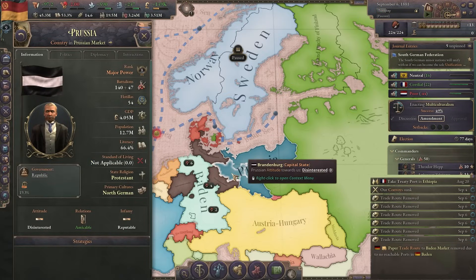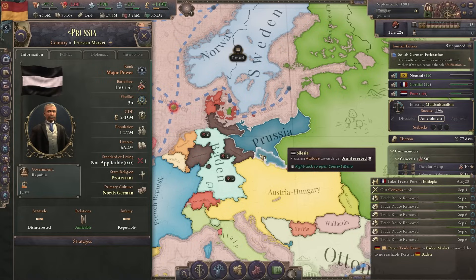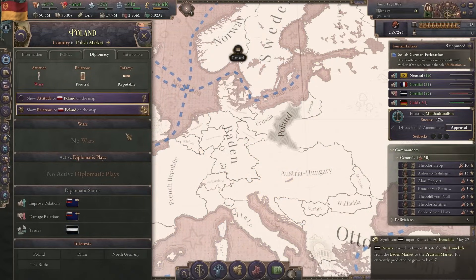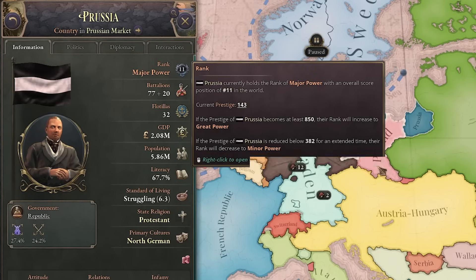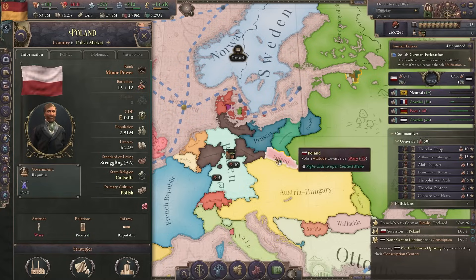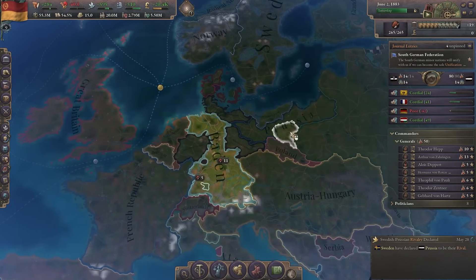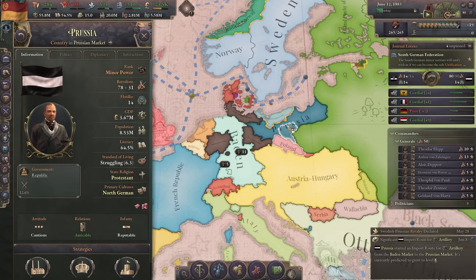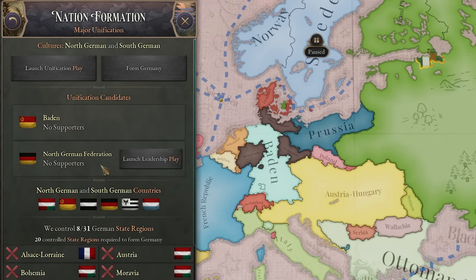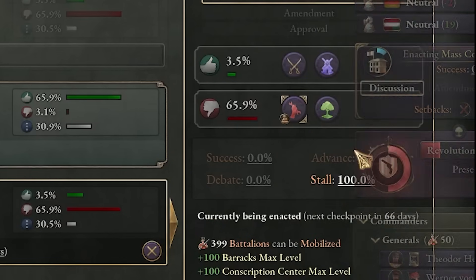Now we have the North German Federation and Prussia. The North German Federation is completely isolated — they only have market access in two states. The Prussians however are a little bit more powerful and we might need another war. Those guys have such low prestige they might become a minor power. The Prussians got a Polish uprising, backed down, and now the Poles are completely free — which means the Prussians will become a minor power. Poland exists now, so this whole place is a mess. Now we finally have peace in Prussia. The North German Federation became an insignificant power but they still kept the German leadership, so I still need to do a leadership play to form Germany. We try mass conscription again — once again we are not getting that. Now we can start the leadership play.